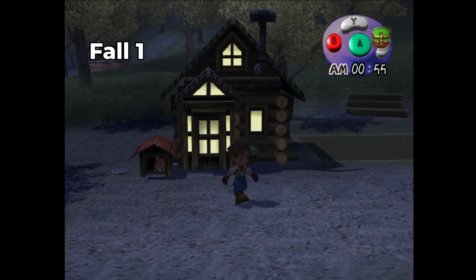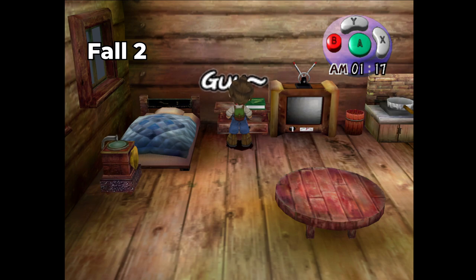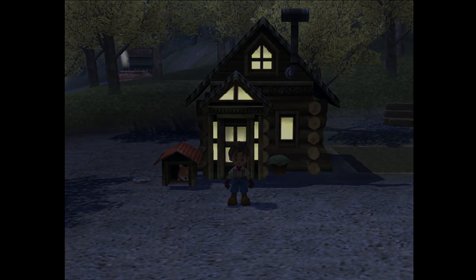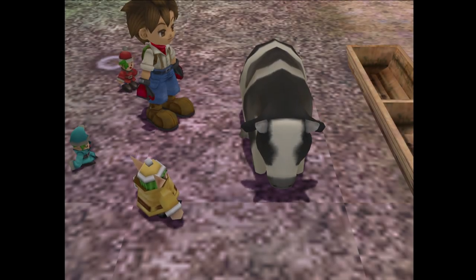We're now on fall first, and she still hasn't kicked the can. Holy cow — pun intended. It's now fall second and my character's super hungry. We exit the house, and look at that — dinner time! The harvest sprites call us over to the barn, we rush on over, and we see Dinner flop on over.